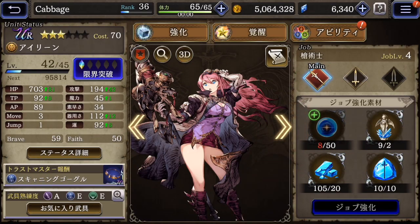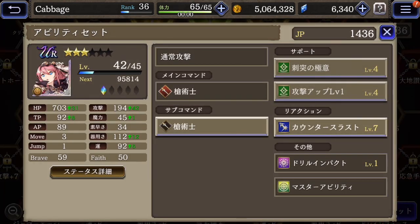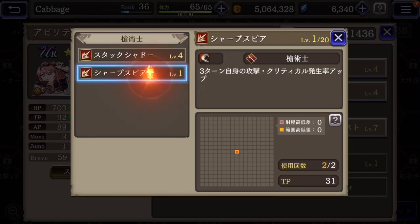Next up is Eileen — I was lucky enough to pull her. Let's look at her ability grid and ability set. For her main job, I have her as Lancer. She has kind of an area attack, which is pretty useful, then stack shadow, and then a sharp spear — her own self buff to raise her attack and critical rate.